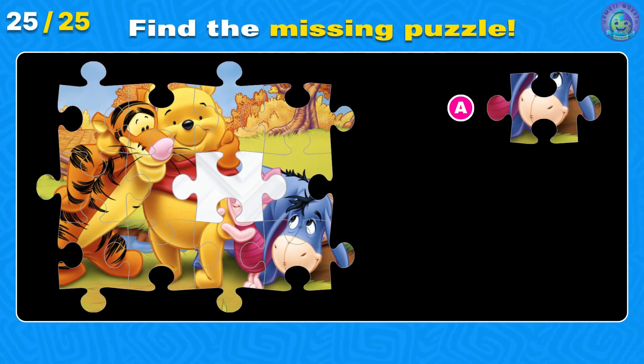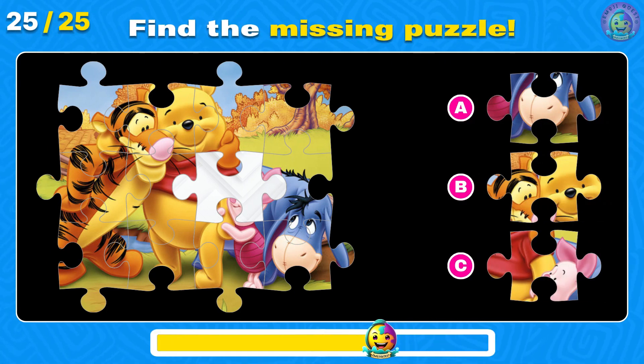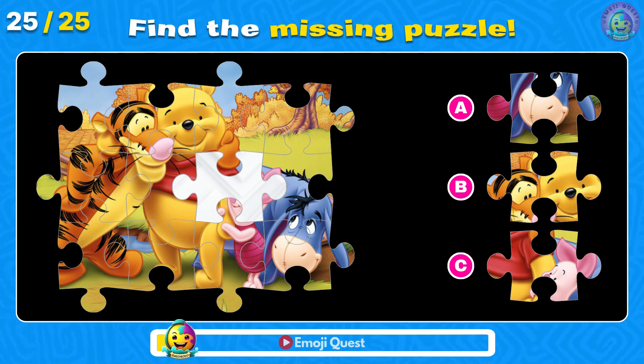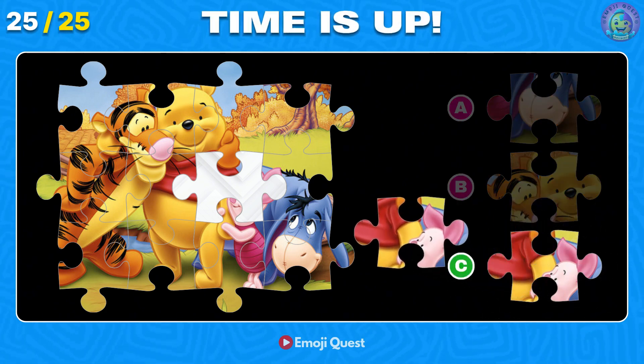Can you guess the missing puzzle piece of Winnie the Pooh and Friends photo? Correct. It's letter C. There it is.